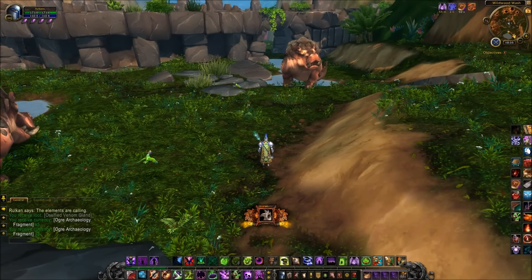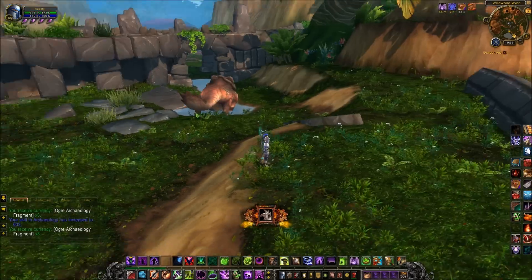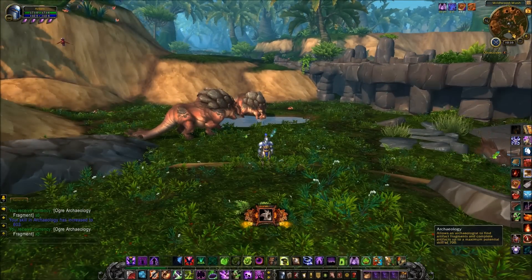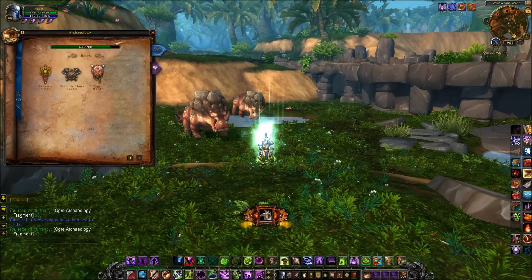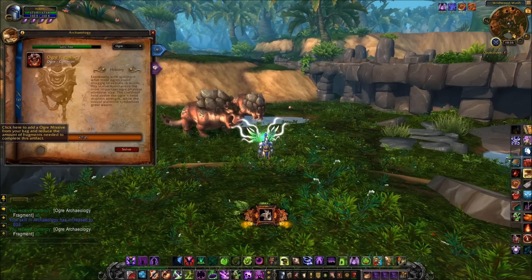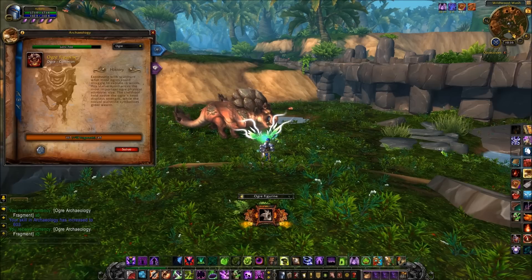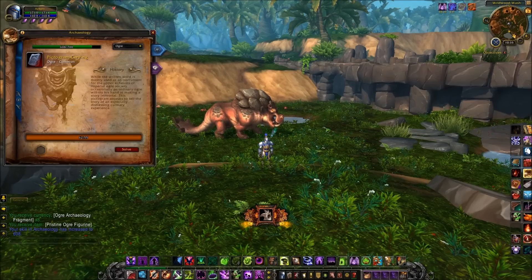What I did is count the number of times I could use one of the dig sites, and I discovered that instead of the 6 digs we have currently, you can now dig up to 10 times in one site area — which is a significant increase. That means you can get more fragments from the areas you're in, and that bit I liked rather a lot.